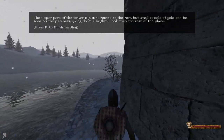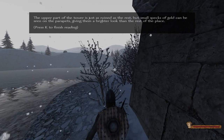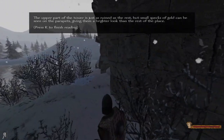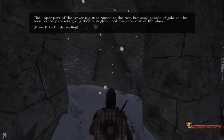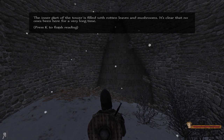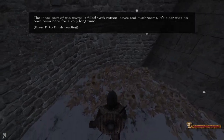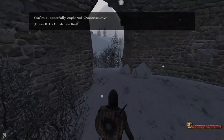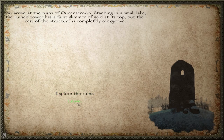Hopefully there's not going to be anything too dangerous around here. Maybe we can get inside. The inner part of the tower is filled with rotten leaves and mushrooms — it's clear that no one's been here for a very long time. We've successfully explored. Fantastic.